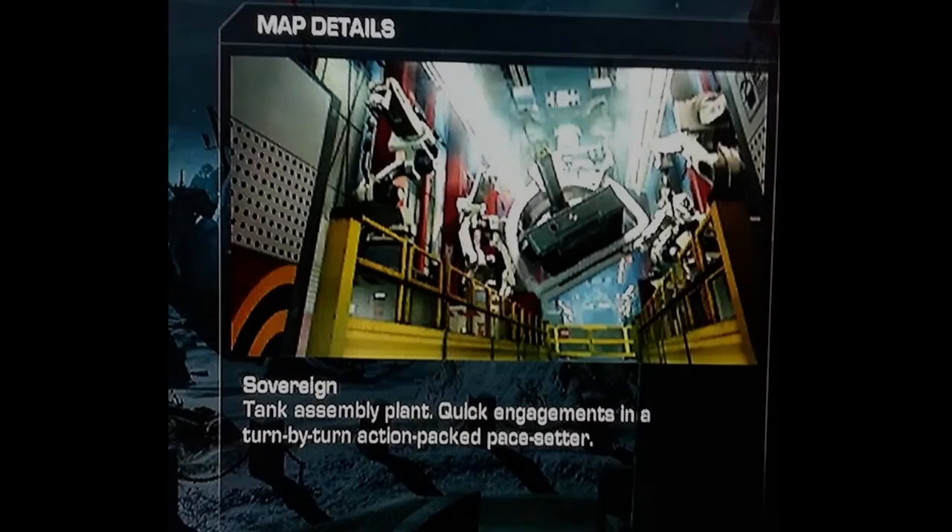Next map we have Sovereign — a tank assembly plant with quick engagements in a turn-by-turn action-packed style. This is probably going to be a close-combat map, so SMGs and shotguns are going to be running around. It's a tank assembly plant so machinery will probably be moving around — forklifts, things coming out of walls making tanks. Sovereign will feature quick, close combat.